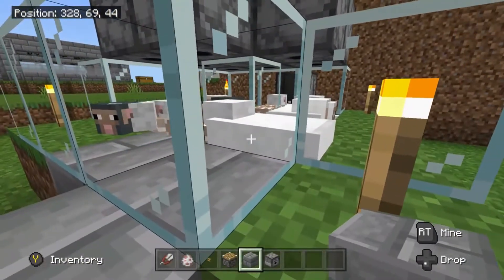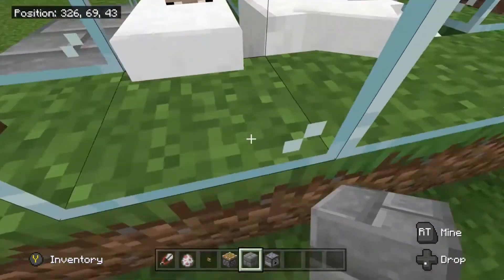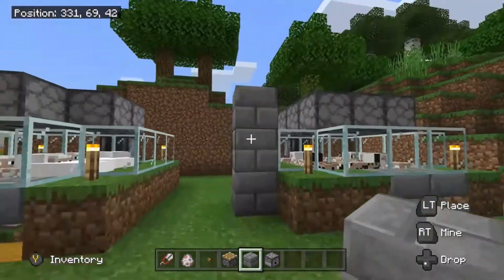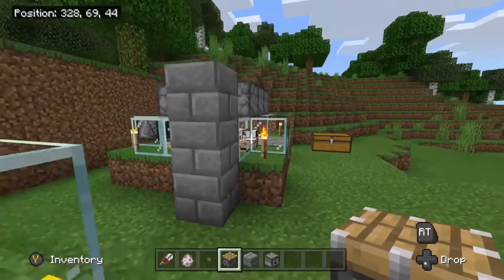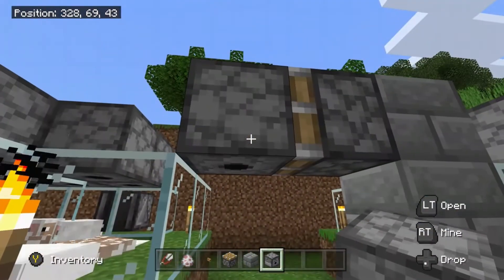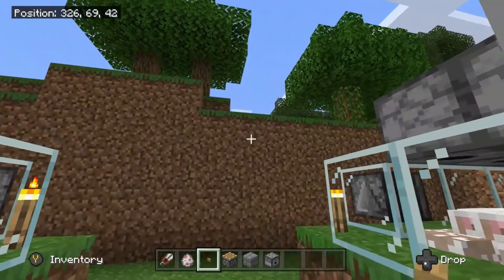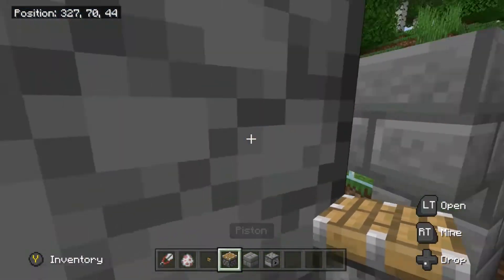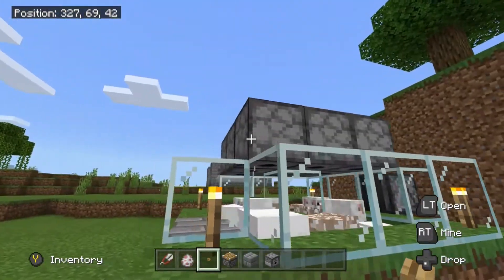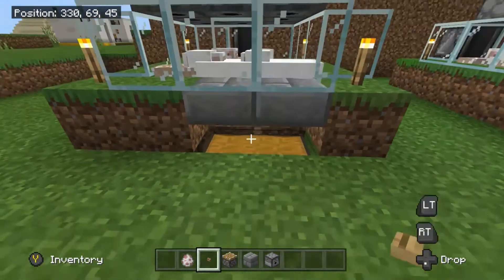To get the last dispenser in — since you can't get in there to place it, this is the tricky part. In line with that corner, go two blocks out, place a solid block and go three high. Come round into the top and place a piston aiming this way. Get your last dispenser, face it down on the piston, hit the button — that moves it into place. Remove those blocks, you don't need them anymore. Remember to place a shear in it and you're done.